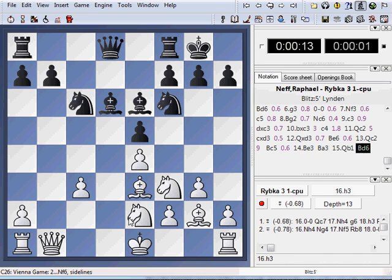Castling has been around since the mid-1600s and was invented in England. It is a way that increases the ability for the king to move to safety and also adds more strategy to the game.